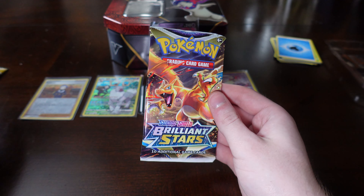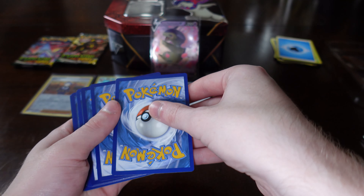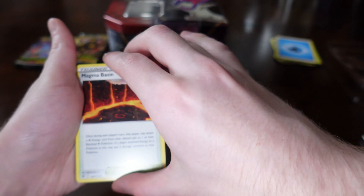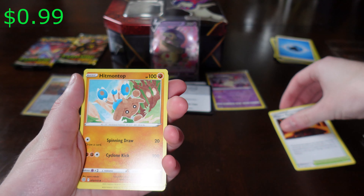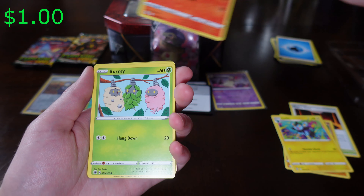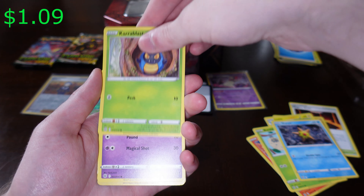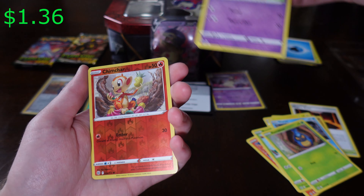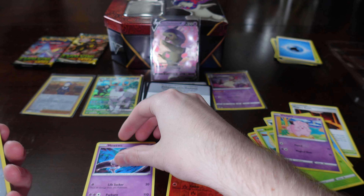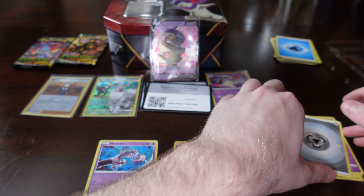Here we got a Brilliant Stars pack. Here's the code. First we got Magma Basin. Hitmontop, Luxio, Magmar, Burmy, Staryu. I just saw a little something down there — a reverse holo. Beautifly. And a Chimchar reverse holo — that's nice. Ooh, Mewtwo. I love Mewtwo. Mewtwo is definitely one of my favorite Pokemon. Energy.